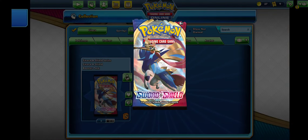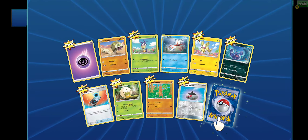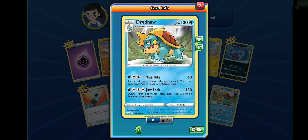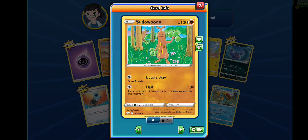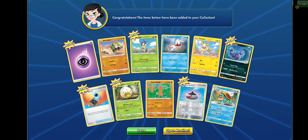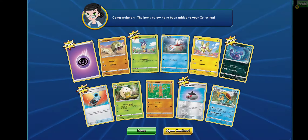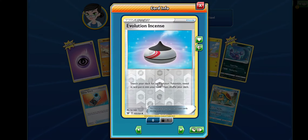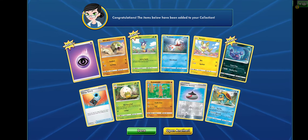Ripping open the next one. We got a Dreadnought — it evolves from something but I didn't get that in this pack. We got a Sudowoodoo, which is cool. And this little guy — Yamper! His evolution's pretty cool as well. There's an Eldegross, which I remember. This is why I just search for basic energies. And this is Evolution Incense: search your deck for an evolution Pokemon and reveal it. I like that — I'm going to put that in some of my decks.